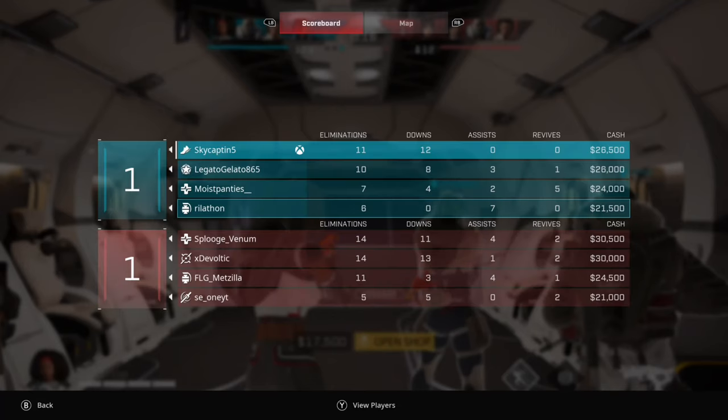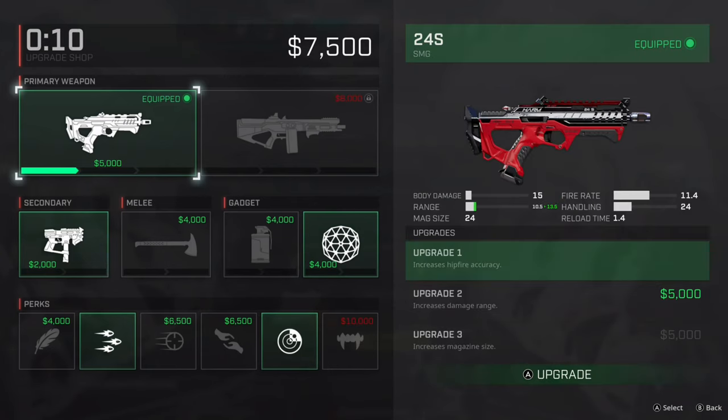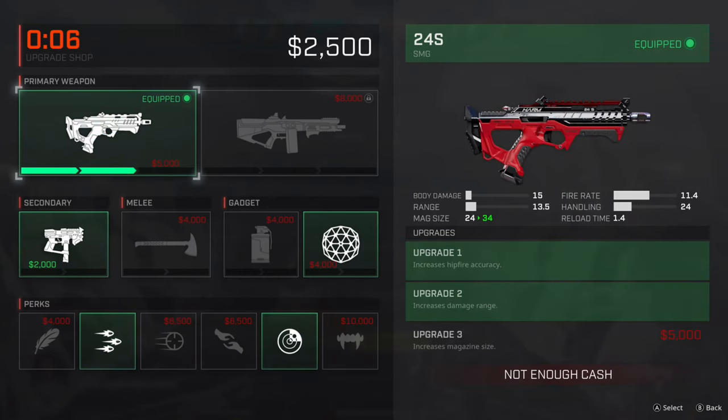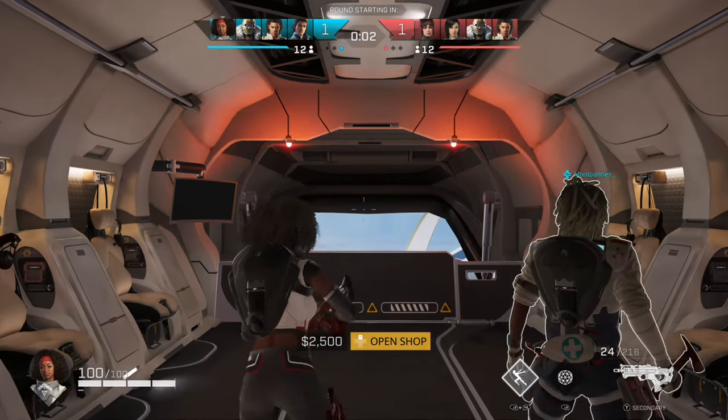You can hold the back button to see your score and how much cash you're building up. I do want to upgrade my gun — upgrading your guns is really beneficial. You can choose either gun and even switch guns between matches. So that's something to keep in mind.